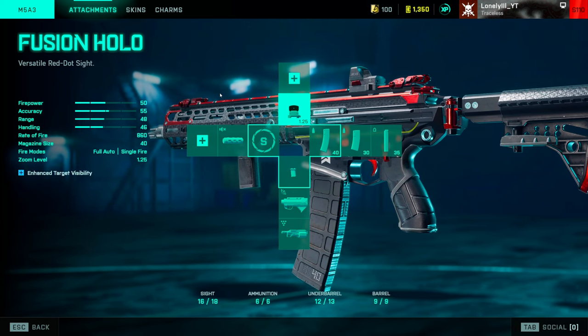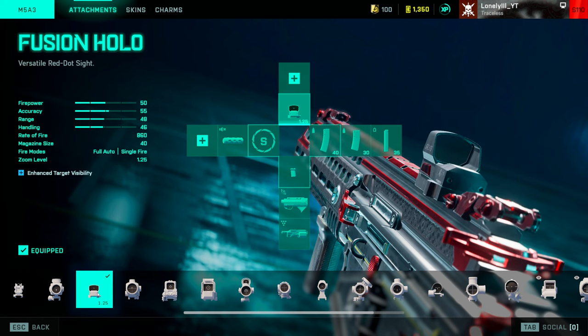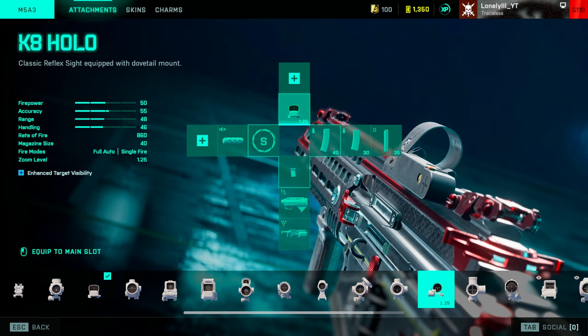I'm not going in depth like I do in my gun guides. We start out with your sights. The base thing is you never want to run iron sights — you want to have at least one scope on it. For all guns except bolt action sniper rifles, use a holo or red dot. The best sight in this game is the Fusion Holo in my opinion, but if that's not available, you can also go with the K8 Holo. They're both really good and give you so much clarity.